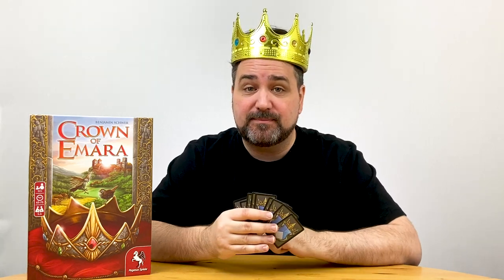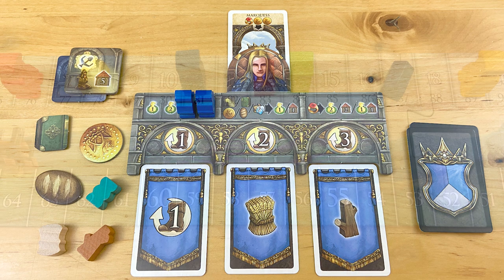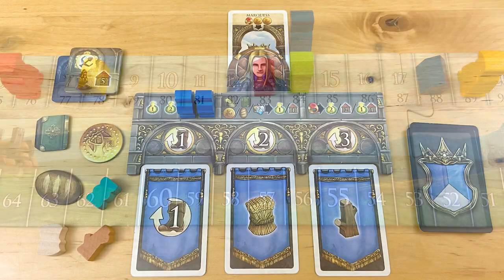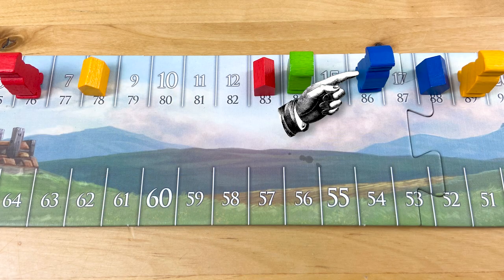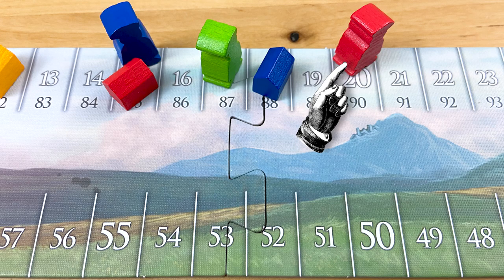When everyone has had 18 turns — in other words, when everyone has run through their entire 9-card deck twice — the game is over. Once the game ends, your leftover resources give you some flex points that you can spend moving either your citizen or your building points marker up the track. Each leftover favor tile, book, coin, loaf of bread, or pair of resources gets you one flex point, while each leftover signet ring gets you two flex points. Look at where your lowest marker ended up on the score track, and whoever's lowest score is highest wins. If two or more players are tied, whoever's other marker is highest on the scoring track wins.